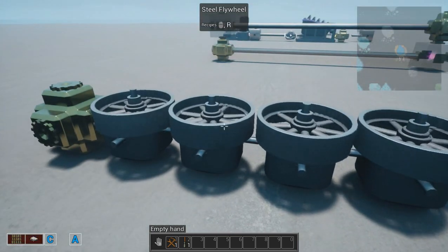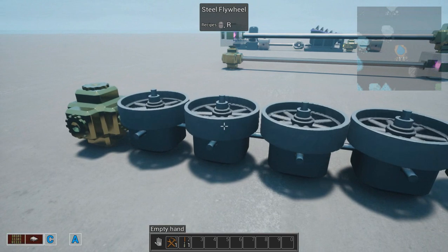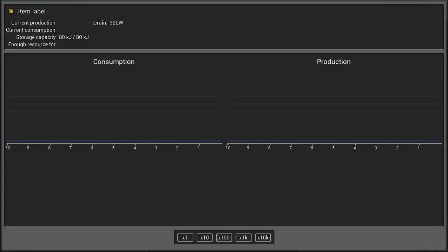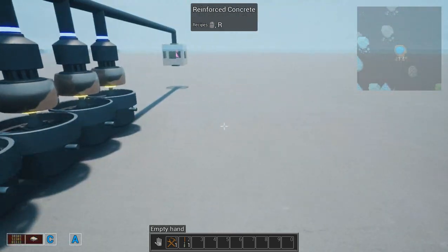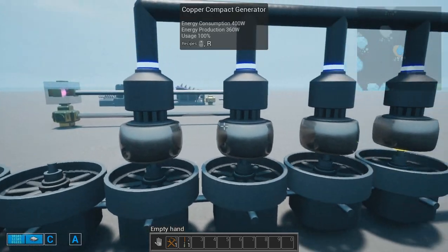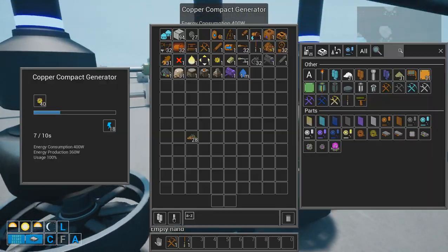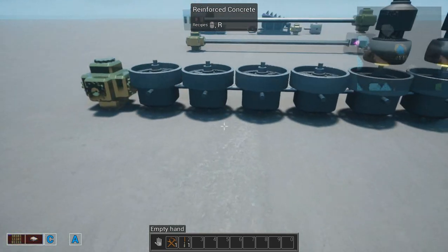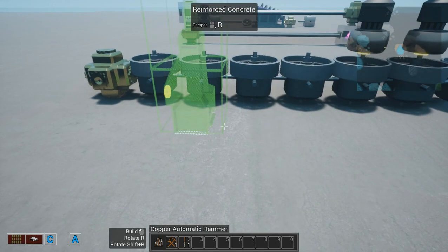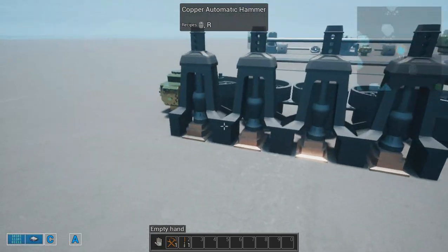You have the steel flyways — a very convenient construction that you get at the steel tier. It allows you to transmit kinetic power. All those copper compact generators are using the same shaft to produce electricity, because this lets you place the hammers and everything else.